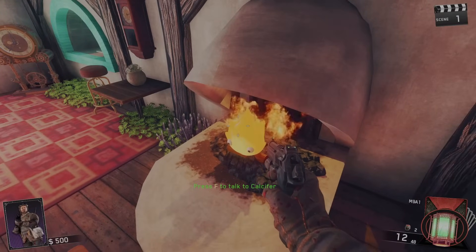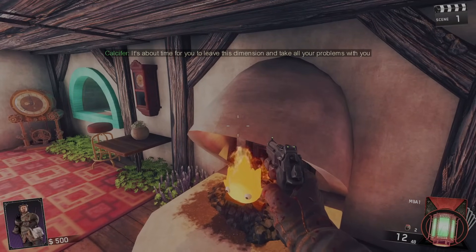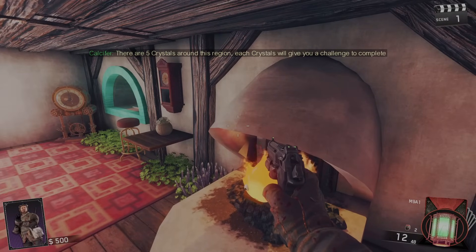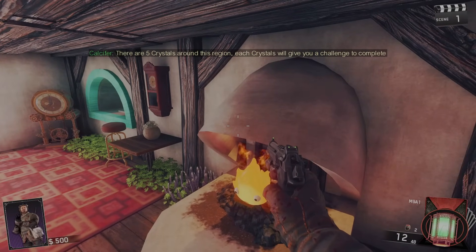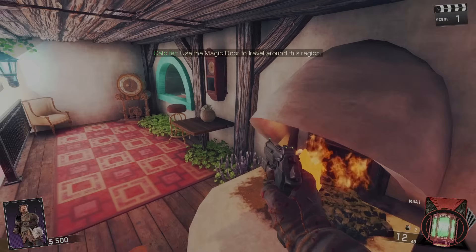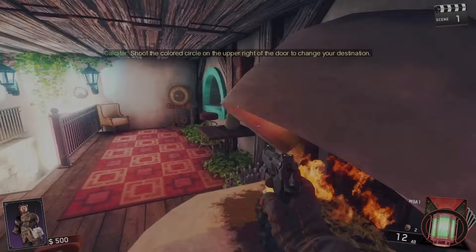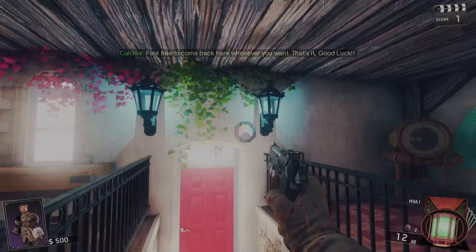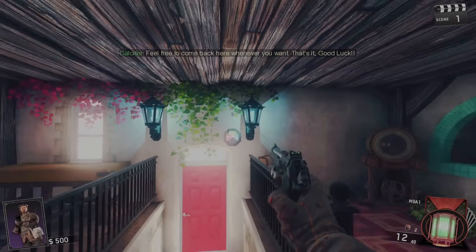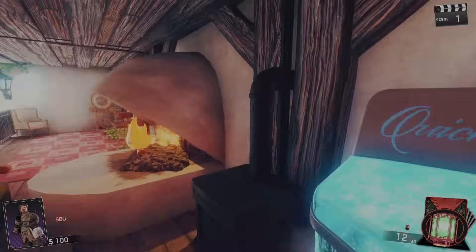Press F to talk to Calcifer. He says: 'It's about time for you to leave this dimension and take all your problems with you. There are five crystals around this region — each crystal will give you a challenge to complete. Use the magic door to travel around this region; shoot the colored circle on the upper right of the door to change your destination. Feel free to come back here whenever you want. Good luck!'